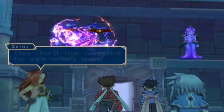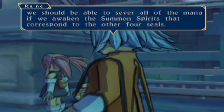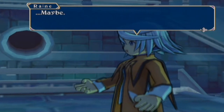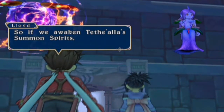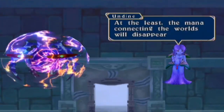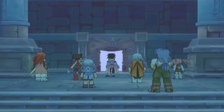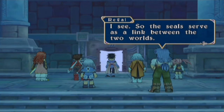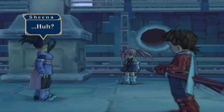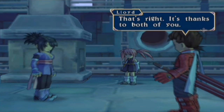That's perfect - then they'll stop competing for each other's mana. There are five seals in Sylvarant, and since there wasn't a Summoned Spirit at the fifth seal, we should be able to sever all the mana if we awaken the Summoned Spirits corresponding to the other four seals. So if we awaken Tethe'alla's Summoned Spirits, we'll save Sylvarant without having Tethe'alla go into decline? At the least, the mana connecting the worlds will disappear and the two worlds will separate. So the seals serve as a link between the two worlds - that makes sense. We owe it all to you, Sheena, and Corinne as well. Because the two of you risked your lives to form the pact with Volt, we now know what the seals do.